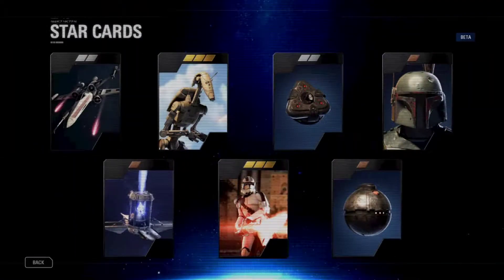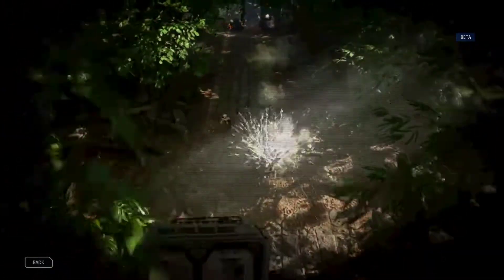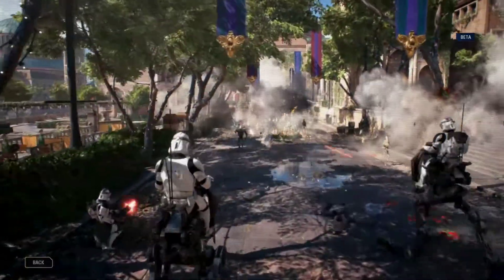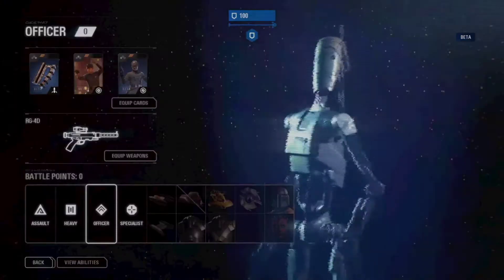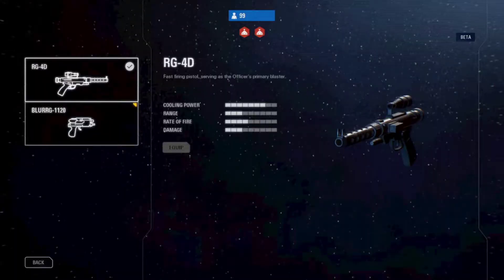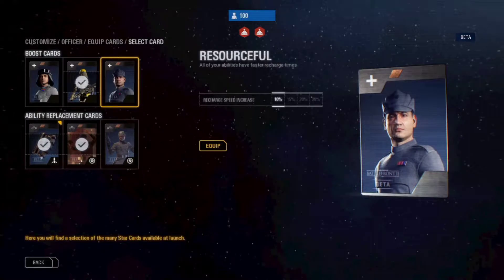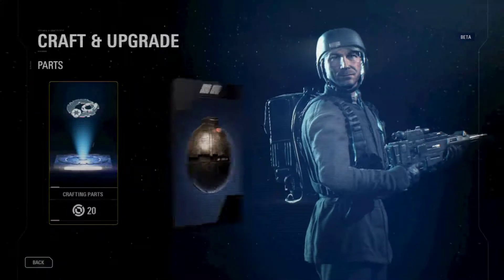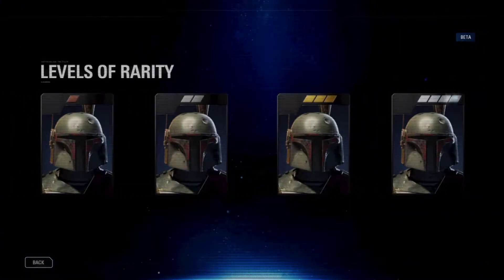The StarCard system has been completely rebuilt. These powerful collectibles exist for everything you can spawn in as — be it a trooper, a vehicle, reinforcement, or hero. In the beta you'll get a taste of the customization available in the full game, with a small selection of StarCards to get you started. You can find them in crates, or craft and upgrade them using parts. The rarer the tier of card, the more powerful its effect in battle.